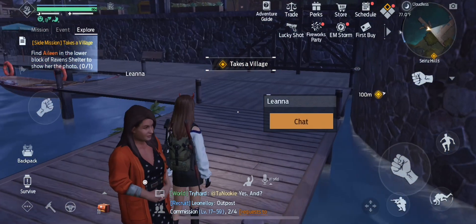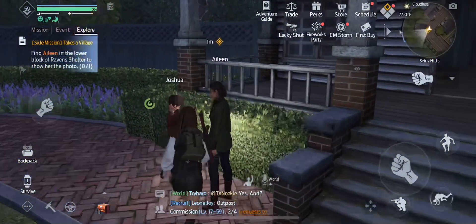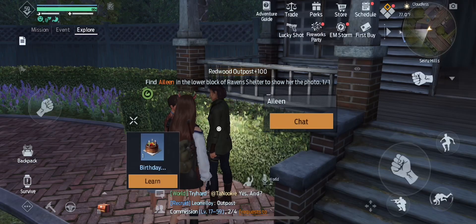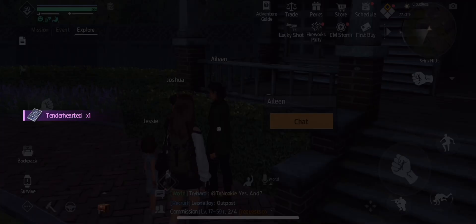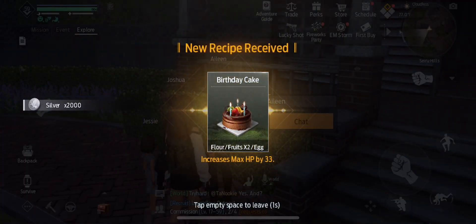So now that we gave her camera back, we're going to run back through town to Eileen. And finally, she's going to give us the recipe for the birthday cake. And that's the end of the mission and this video.